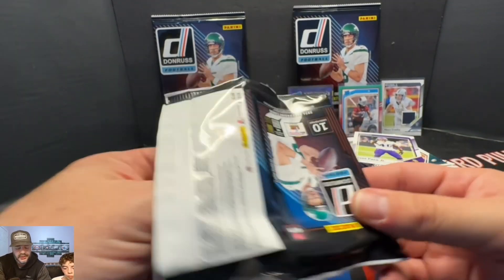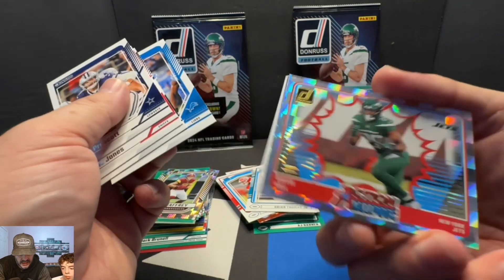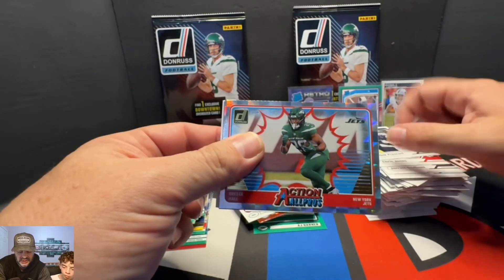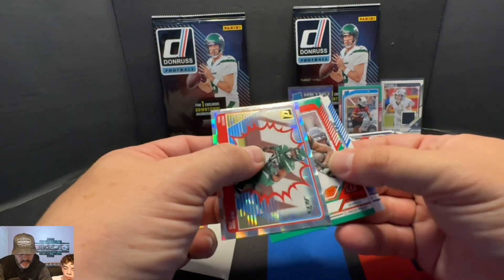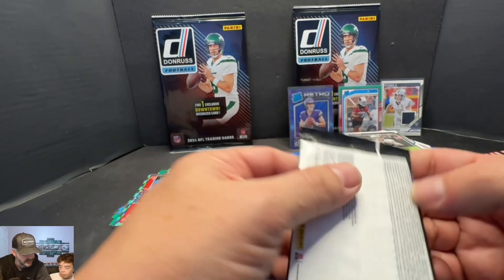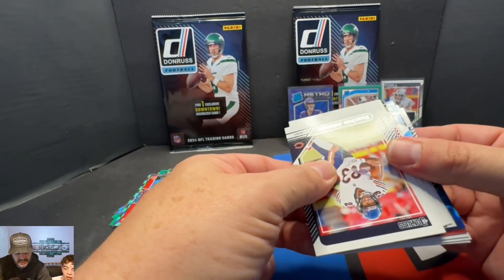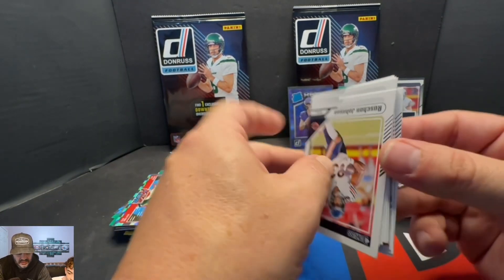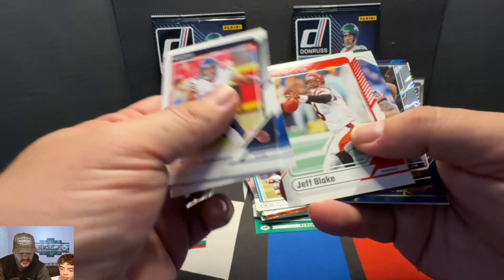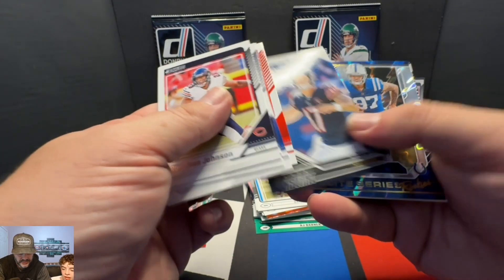Kind of anticlimactic, but honestly that's what Donruss is. This is one of the first — Elite has come out, and Score. Elite and Score have come out, so Donruss is kind of where we get started. We're not huge fans of Elite or any of that stuff. Not sure how long Panini's going to be in action here to keep those Kid Reporters going.